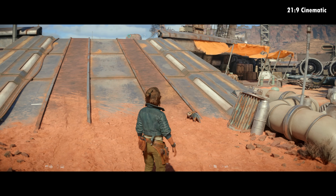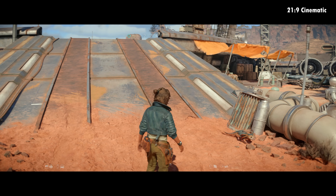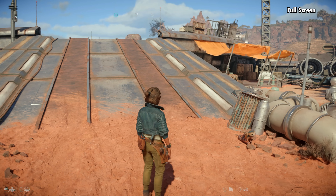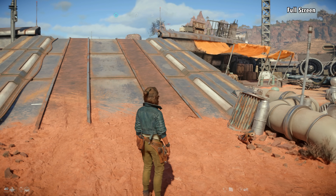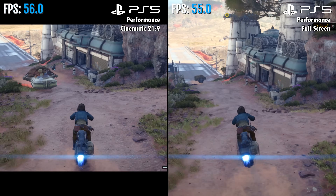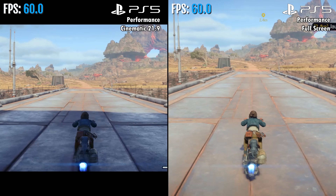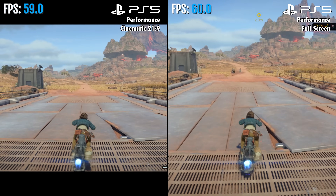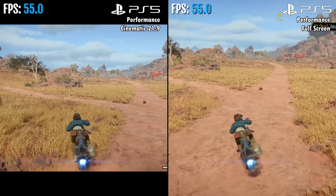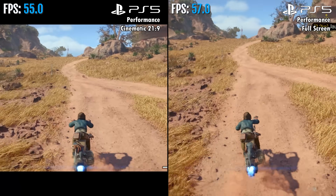One other thing worth noting is that the game defaults to a cinematic 21:9 screen ratio, similar to what we saw in Hellblade 2. This essentially adds two black bars on the top and bottom to give the game a more cinematic feel. You can change to full screen — I did that as soon as I booted up the game — since consoles don't natively support ultrawide displays, so there's really no point in eliminating 30% of your screen with those black bars.